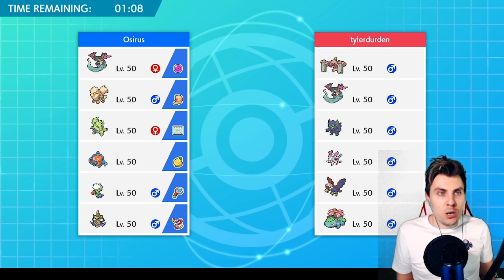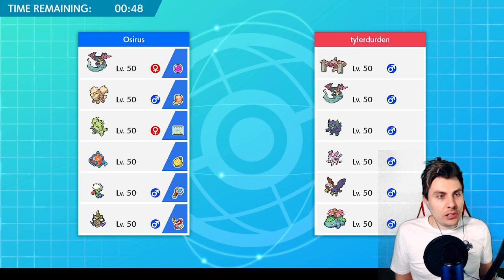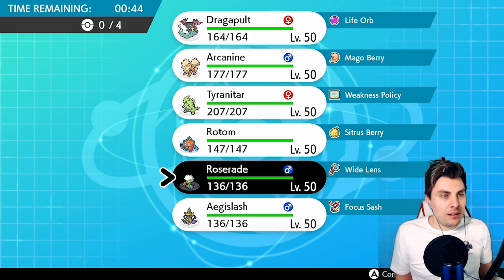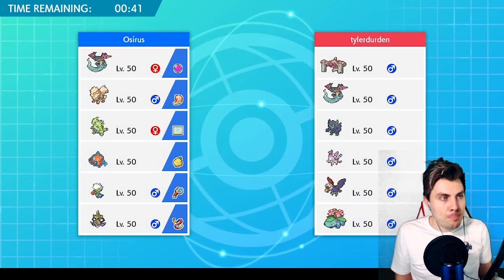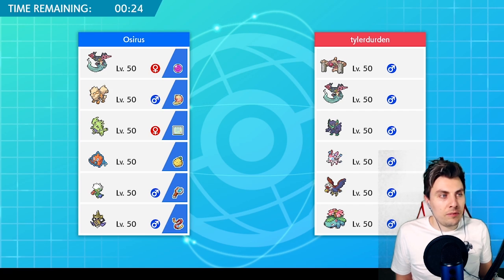Our next opponent, Tyler Burden, is playing Conkeldurr, Dragapult, Grimmsnarl, Sylveon, Braviary, and Venusaur — a really nice-looking team. There's fake out there and the bird, which puts me off bringing Roserade again. But Roserade is actually not too bad all in all. I'm really tempted to go Roserade as a lead because the majority of things on the opponent's team are weak to it.